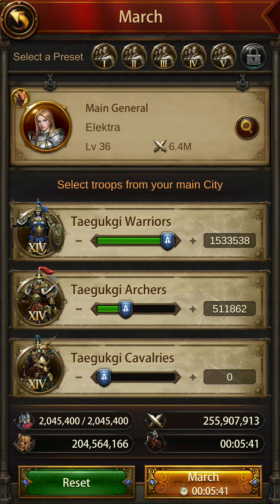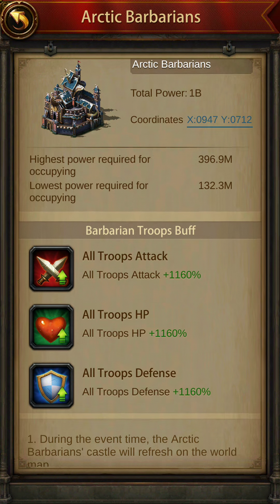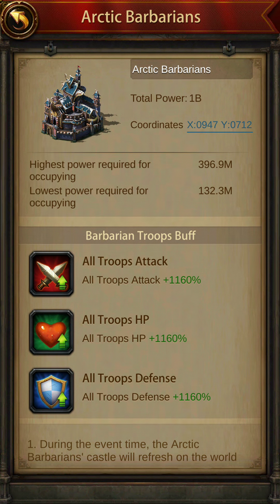Let's say you are occupying this building. My team has already defeated it and I'm occupying it. My march power is 255 million, so I'll only be able to make points equivalent to 255 million — not more than that. If I use a march size buff, my march power will increase by another 125, bringing it to around 380 million. After using the march size buff, march gear, and the general with the highest march capacity, I'll have a power of around 380 to 385 million, which is still less than 396 million. That means I still won't be able to score the maximum points.